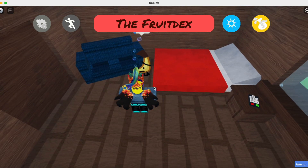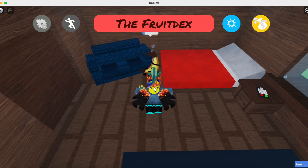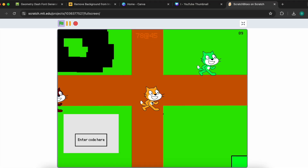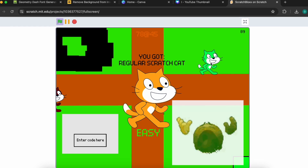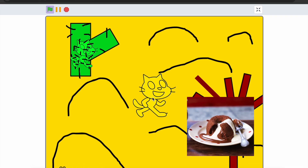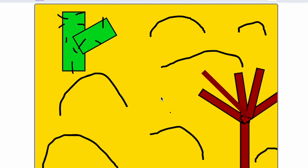FindDegg games are very good because they are fun. I made a Finding Game and this is how it looks. It looks very awful. There's a Desert Scratch Cat and a Cactus Scratch Cat.